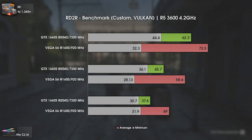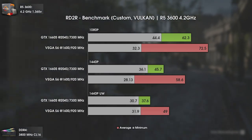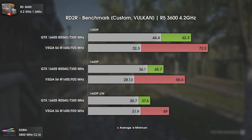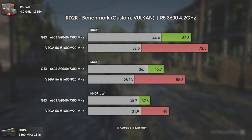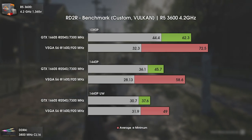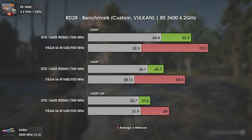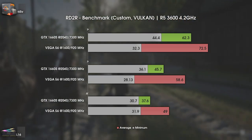Our fourth game is Red Dead Redemption 2, also using the inbuilt benchmark. While Vega 56 has constantly higher average FPS, the minimum FPS are considerably lower at 1080p and 1440p. Only at 1440p ultra-wide, where FPS numbers drop well below 60, does Vega 56 finally manage higher minimums than GTX 1660 Super. From my own in-game experience I couldn't really tell the difference, but going from 45.7 to 58.6 FPS is a massive difference gameplay-wise — basically making stutters progress into smoothness. So if you want to mostly play Red Dead Redemption 2, Vega 56 is the way.